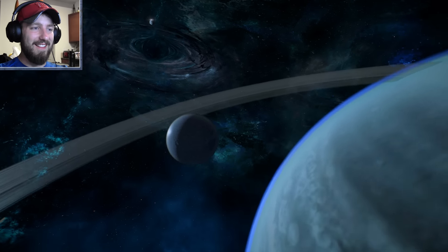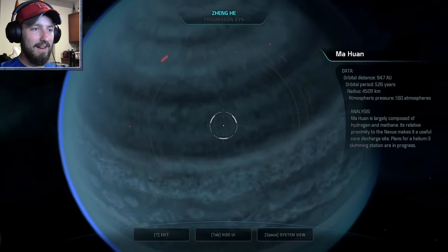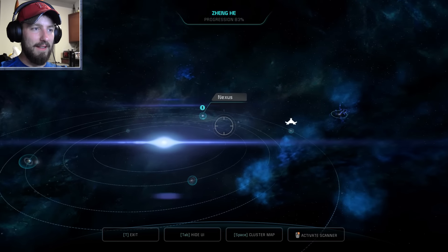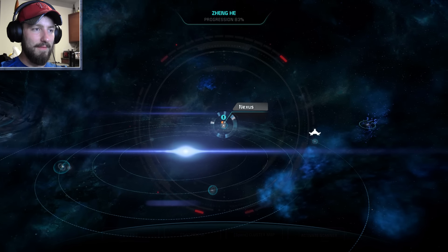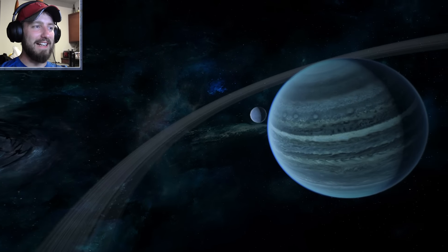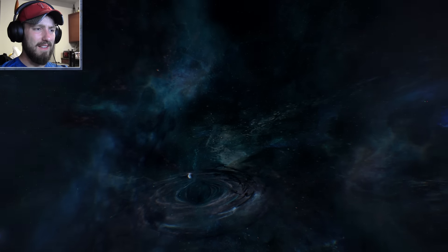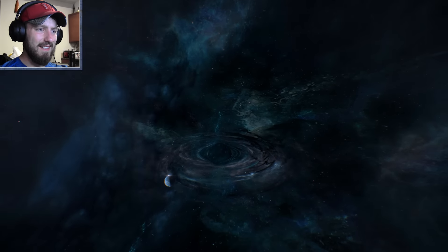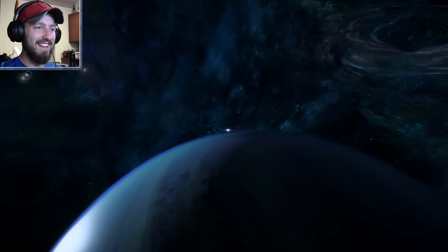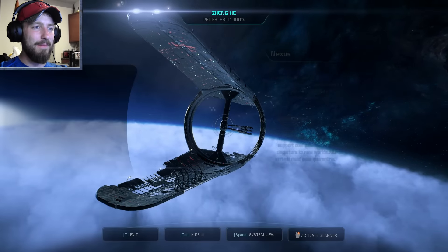We've got a moon as well. Look at this little moon right here. Almost done — one more planet to explore and then we're done with this system. I was already at this place because it's right next to where the Nexus is. This is Habitat 7 if I'm not mistaken. This looks really cool — and there's the Nexus. It's like, 'Hey guys, I'm back!' Docking bay.